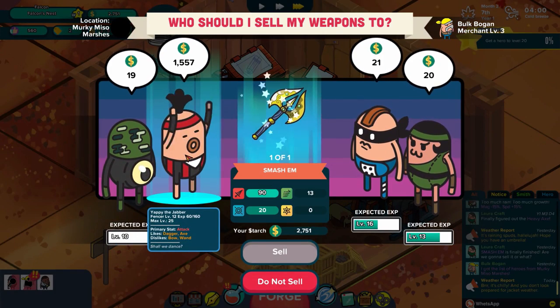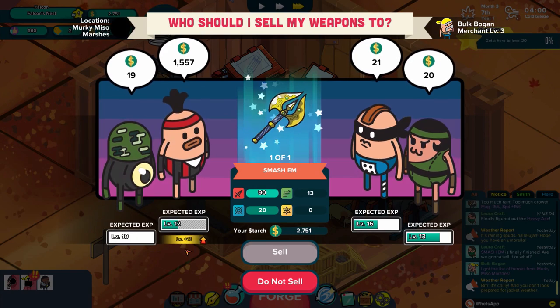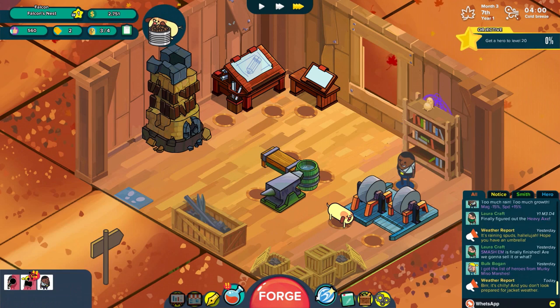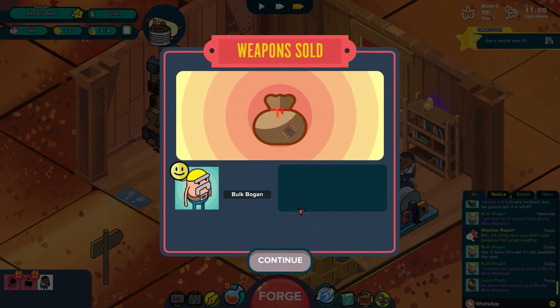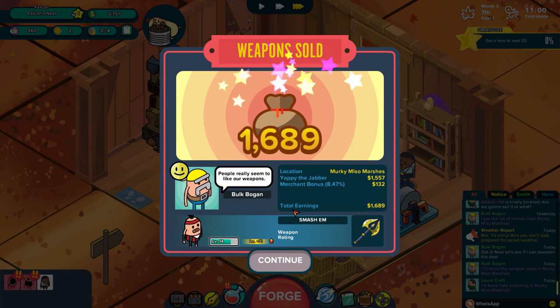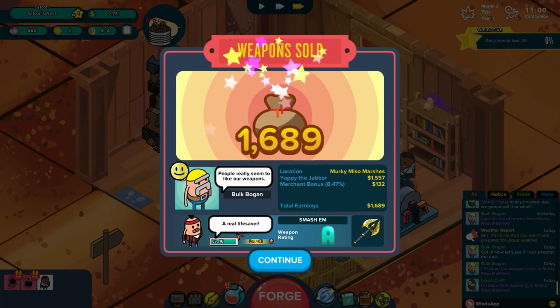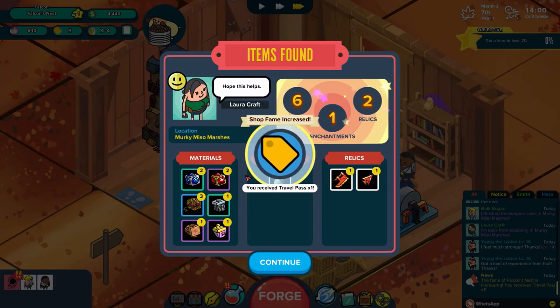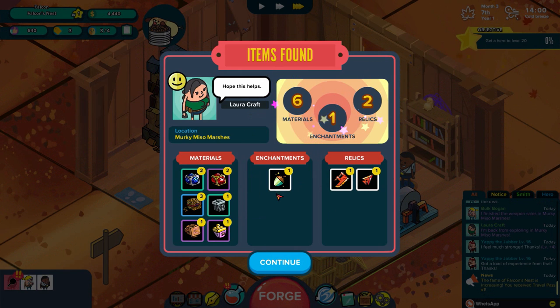We have a few buyers and Yappy the Jabber is going to level up. From level 16, good! So you're gonna be the one they're selling to. Lower Crap should be back pretty soon. Both Bogan is done - excellent! So more than likely one more sell will actually be able to get this guy to level 20. We'll do a boost with maybe the next guy after Ronald. He's almost level 17 as a matter of fact.